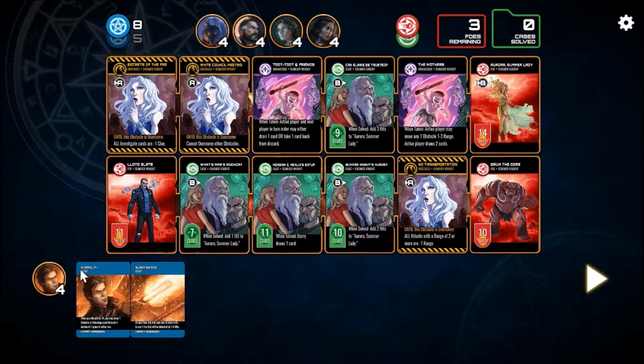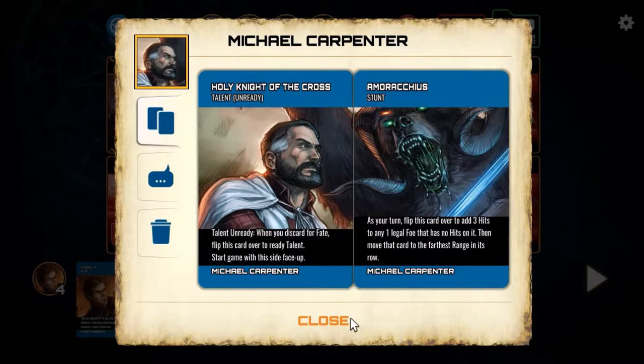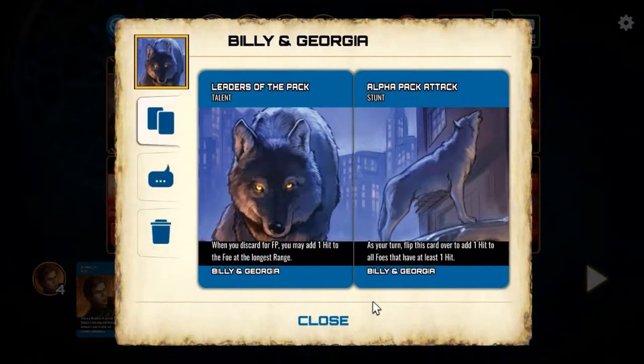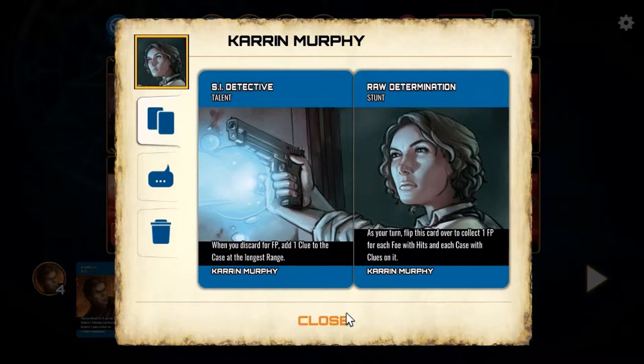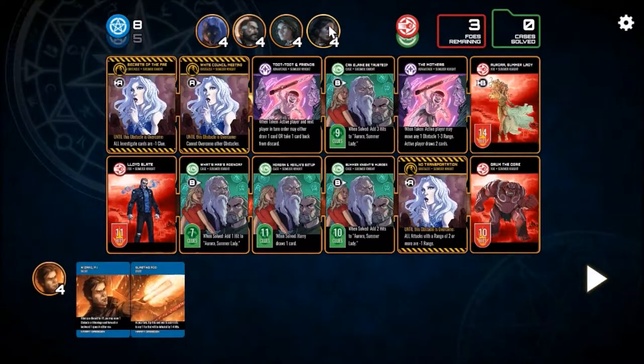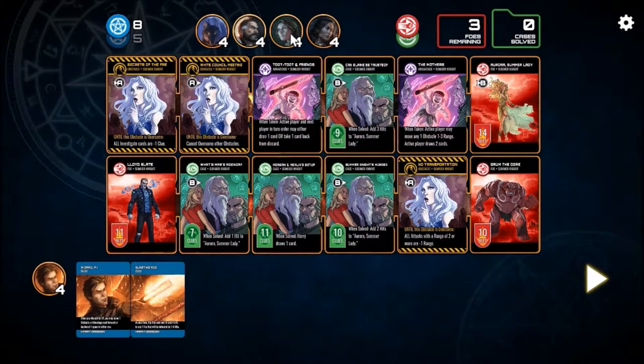Here we've got our team: Harry Dresden, the main character himself. We've got Michael Carpenter, Holy Templar. Billy and Georgia, modern day werewolves. Karen Murphy, cop, badass, Valkyrie, all kinds of things. And Susan Rodriguez, who's an investigative journalist. So we've got a real good mix — some combat-y people, some investigators, and some basic guys.